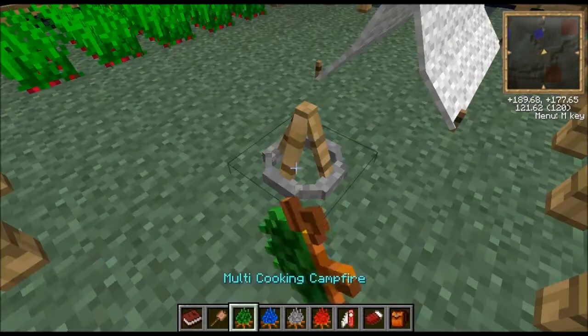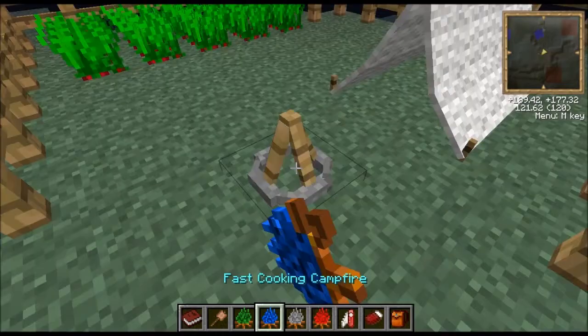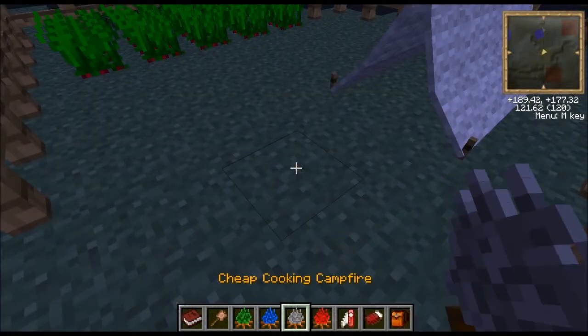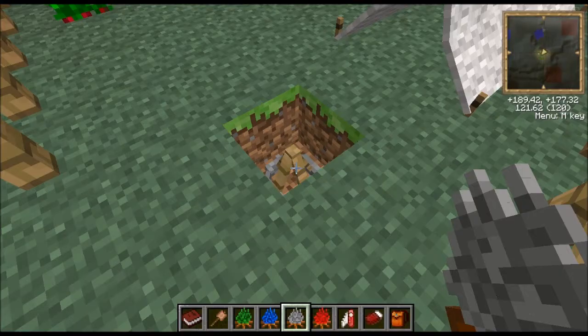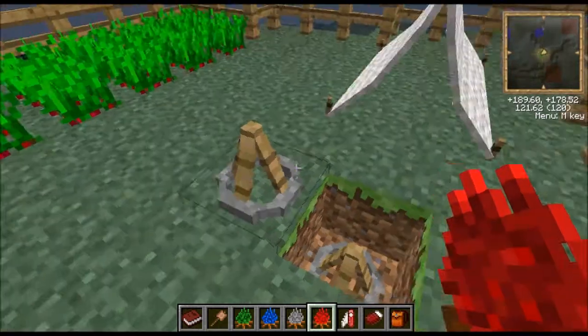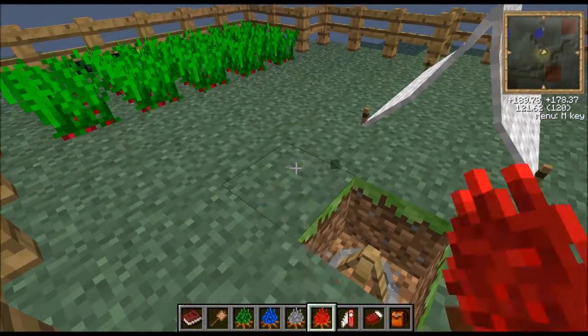Then we have the multi cooking campfire - also bugged, but look, it cooks three things at once. That is rather cool for one piece of coal - you're essentially getting three smelts for one piece of coal as opposed to a normal furnace. Fast cooking campfire just cooks it slightly faster. Cheap cooking campfire - you don't have to put any fuel in and it cooks too, so that is really handy if you don't have any coal. And the final one is the insta cooking campfire - it doesn't have any slots because you just right click food on it and it cooks instantly.